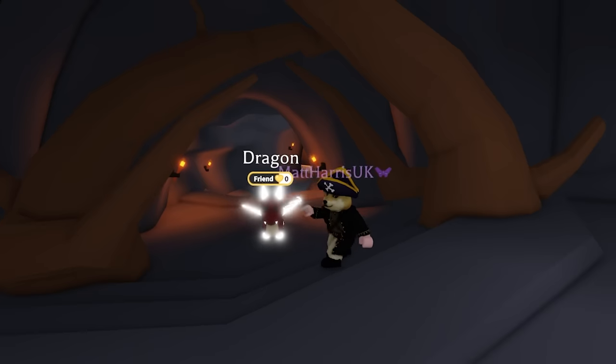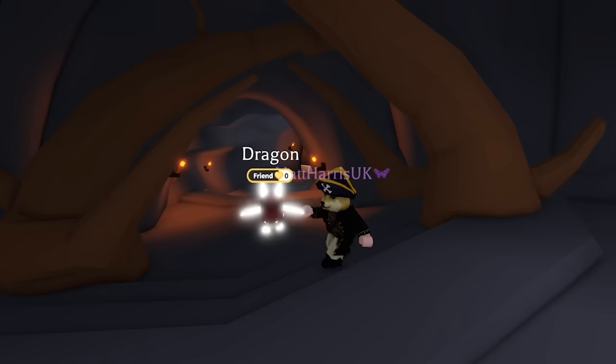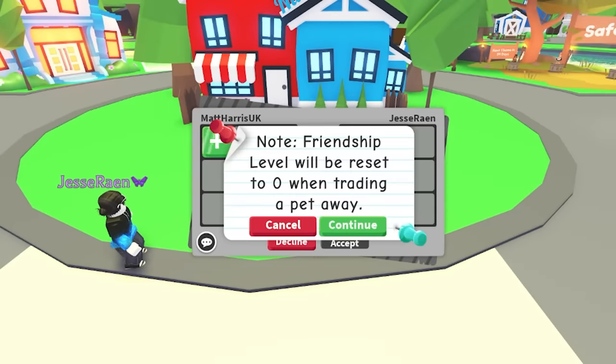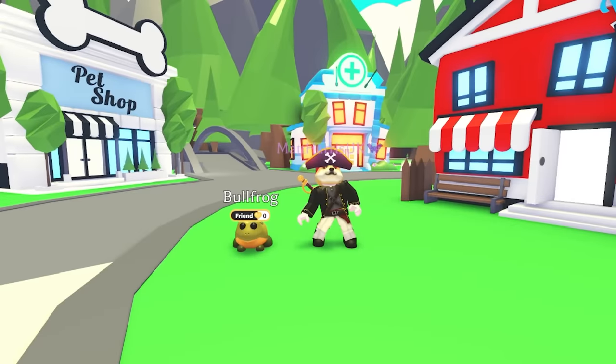Do keep in mind though, if you're halfway through your friendship bar, you'll lose any progress made to the next level when you make your pet a neon. There's only one way you can lose friendship levels and that's by trading your pet. If a pet is traded, the friendship level will always be reset to zero, even if they trade it back. Now you know everything there is to know about friendship levels in Adopt Me.